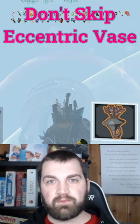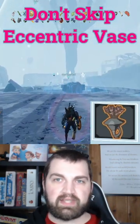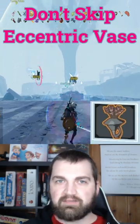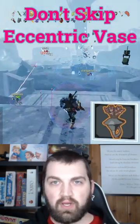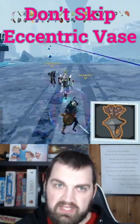When you're playing Risk of Rain 2 with friends, you should always pick this item up. The eccentric vase lets your entire group skip the pillars on the moon and go straight to Mithrix, saving you time and deaths.